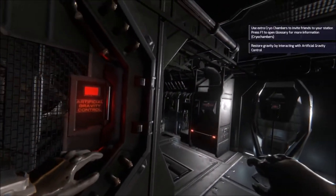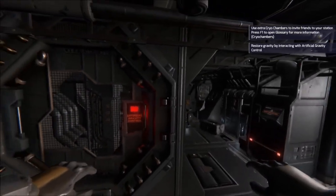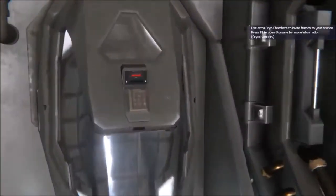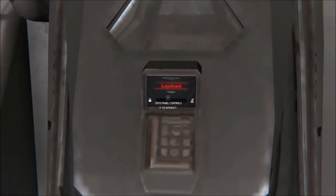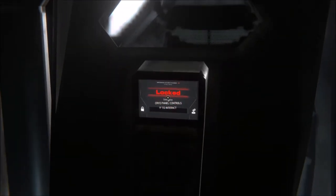Getting used to RCSing around is not the easiest for some people. But what you're going to want to do right away is go ahead and turn on your artificial gravity - it'll make things easier, it'll make you able to walk around and all that. And of course you're going to have your two other cryopods here. These both say locked, which means they are not your primary cryopod - they're simply locked out from other players using them.